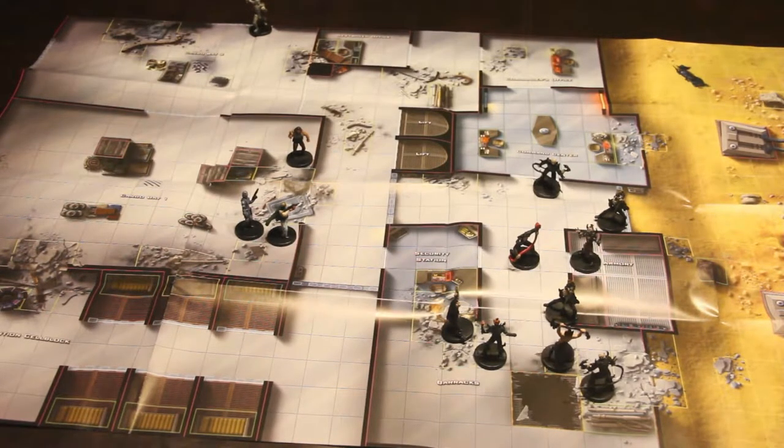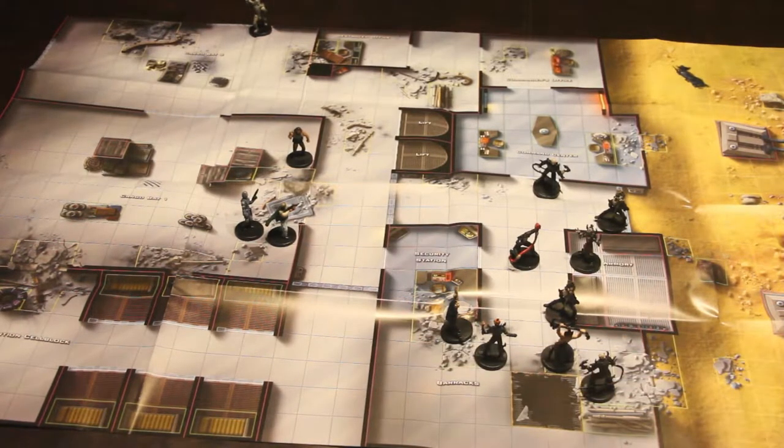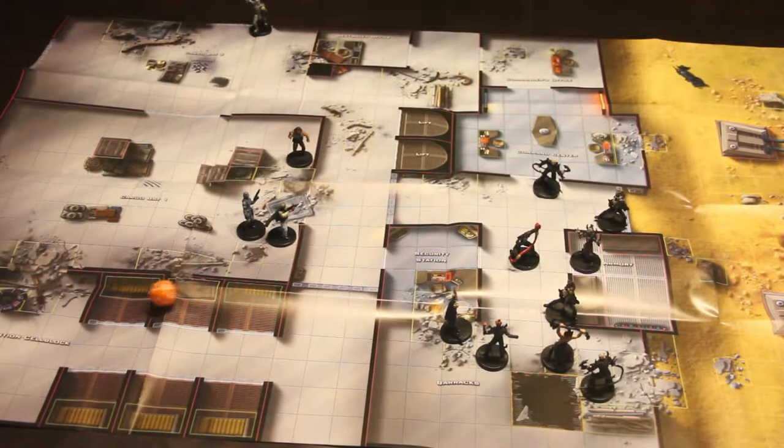We'll do Yuuzhan Vong first. They get a 10. Then Talon allows his side to roll twice - their first roll is an 18. I'm going to try to go for the reinforcements since the Yuuzhan Vong had a low roll. The second roll is a 12 - not 11, but it still beats the 10. So the New Republic will have initiative this round.